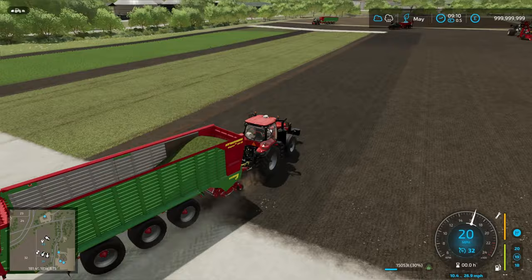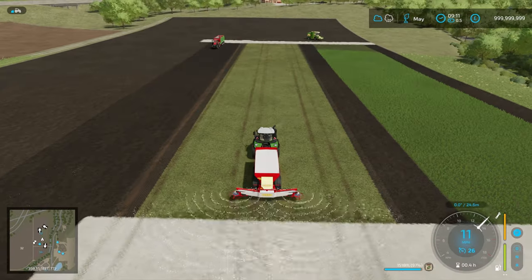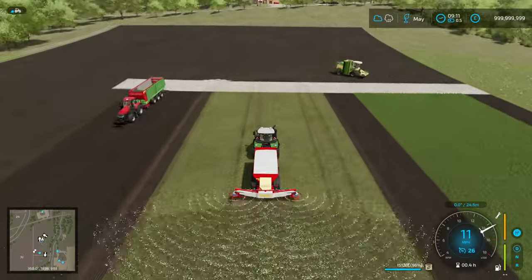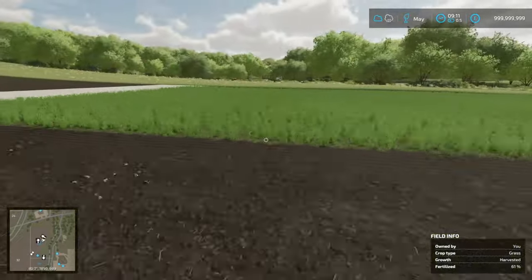As with a lot of the testing I do, I was really curious about the best way to do this, and the only way to find out is to run the test. So let's get it fertilized — you can see we're applying fertilizer. I don't have Precision Farming on for this test, just running base game.